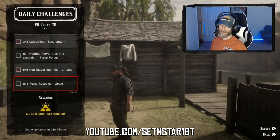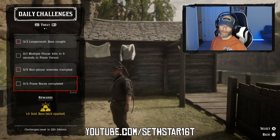Number 5: Posse Races Completed. Found in the Posse Versus menu, have the leader set a waypoint and use the before-mentioned methods to try to get this to fire.